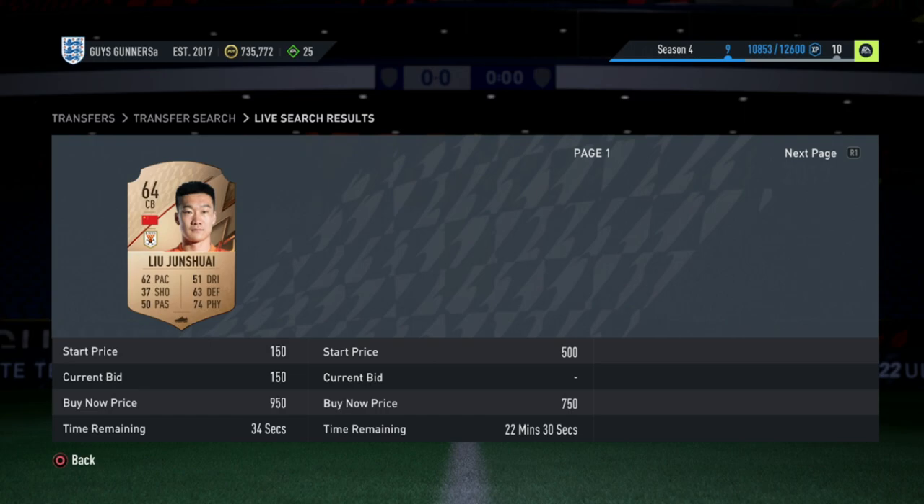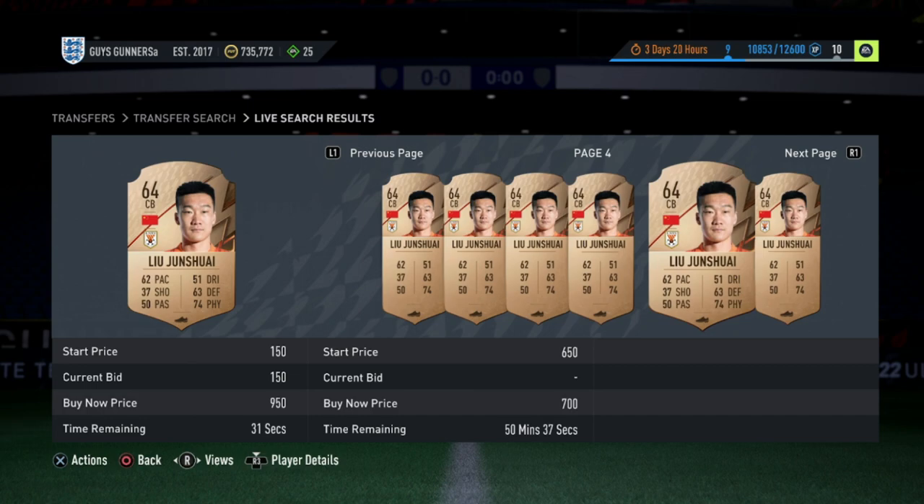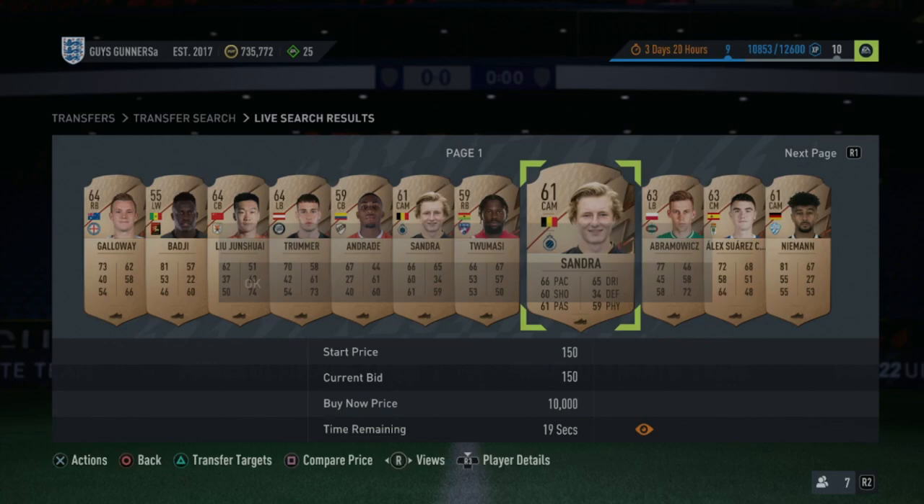For example, this Liu Jian-Shai has a bid on for 150 coins. What you do is compare the price and find the lowest buy now of this card on the market. Currently, the lowest buy now is 400 coins, then 350, then 250, so this guy isn't worth bidding on. What you're looking for is someone who has a lowest buy now of above 500 coins, and try to win them on bid for around 300 to 400 coins.